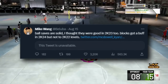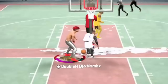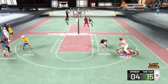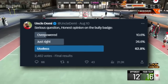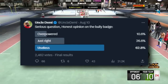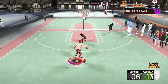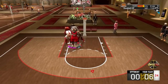Mike Wang confirmed that blocks got a buff in 2K24 — 2K22 chase-downs were insane, and they should be better than 2K23, which is a W for lockdowns. Also, multiple 2K devs have been talking a lot about strength and the bully badge. The bully badge is definitely getting a buff — people said it was useless in 2K23, but it definitely wasn't worth sacrificing other stats for strength. This year could be different, especially for locks, bigs, and potentially even guards.